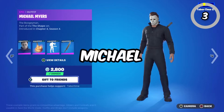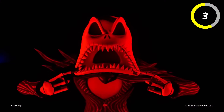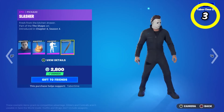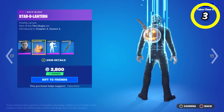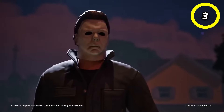Next up, we have Michael Myers — another fan favorite skin. He was introduced in Fortnitemares back in Chapter 2 Season 8. This is the iconic character from the Halloween movies, and this outfit is the perfect skin for players who want the Halloween horror theme. This skin in Fortnite perfectly resembles how scary he is in the movies, and it's highly anticipated and wanted by many players, with everyone waiting for him to return.